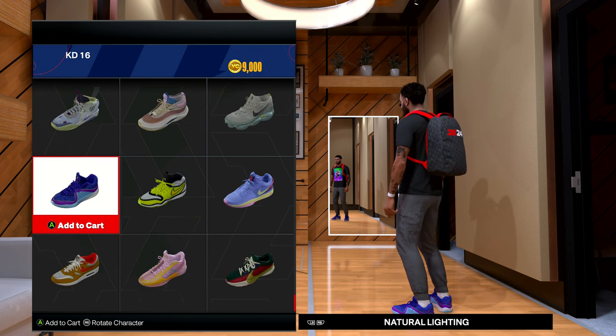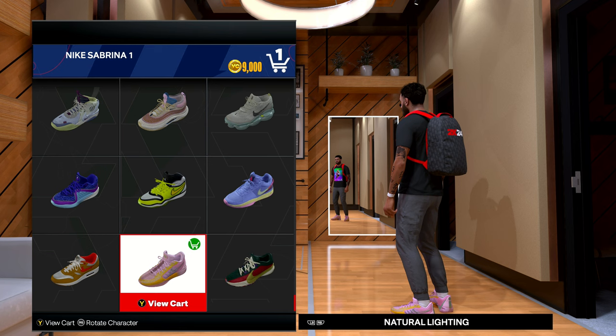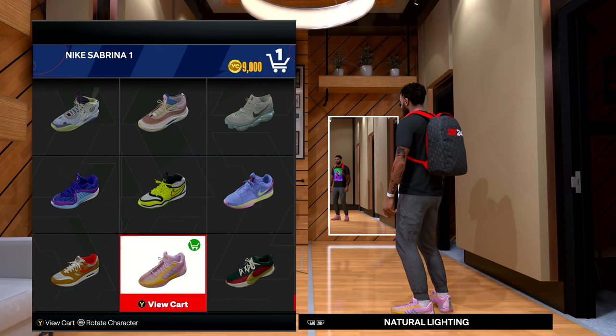I'm liking these KD16s, but I think I'm gonna go ahead and get the Sabrinas just because they're new. The Kyries aren't in the game anymore, and there's not many Kobes in the store right now for some reason, so I'm gonna go with the Sabrinas.